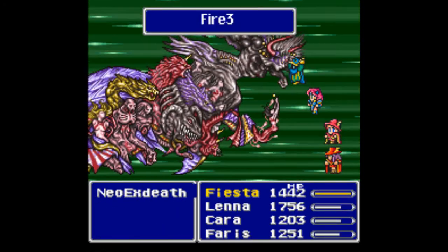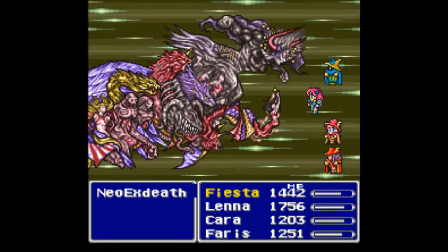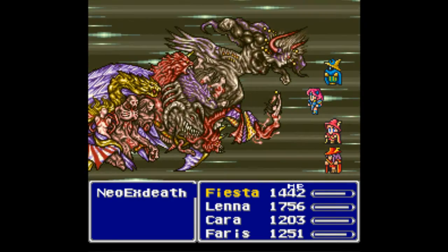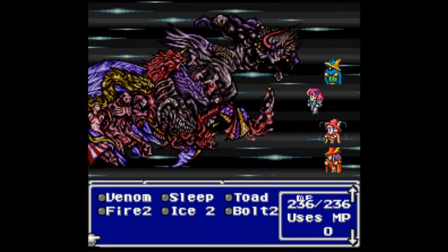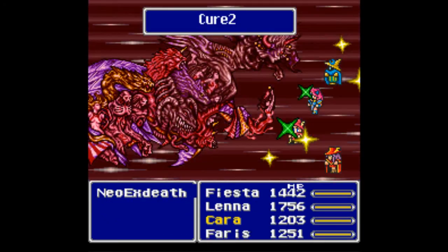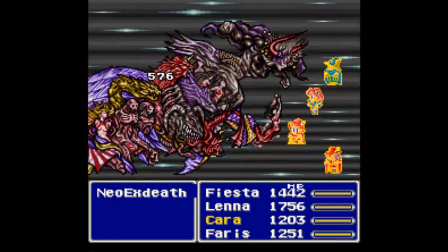As far as why I'm casting Fire 3 — there's no particular reason, it just deals the most damage. I could be casting Ice 3 or Bolt 3, it doesn't matter which one since they all do the same amount of damage. The only reason to use Fire 3 is it's the first one listed in the command list. I think I cast a Cure 2 here — probably a wasted cast since everybody's at full health, but Grand Cross is about to hit and I just want to double check that everyone's at full health.